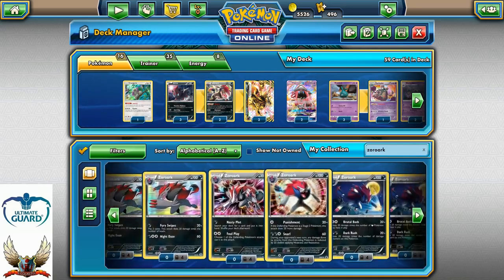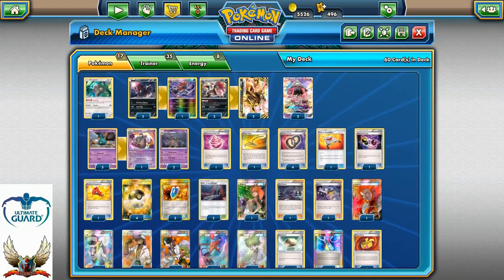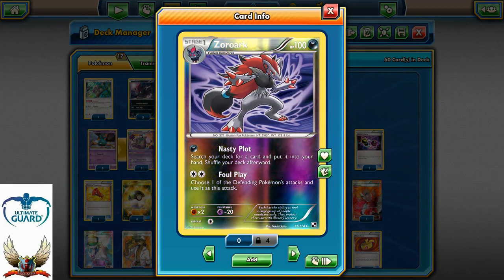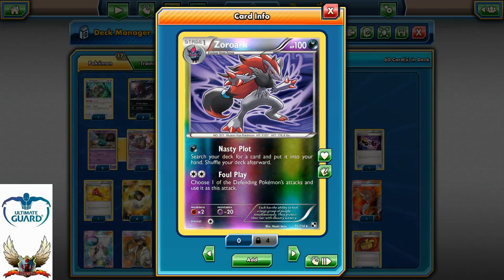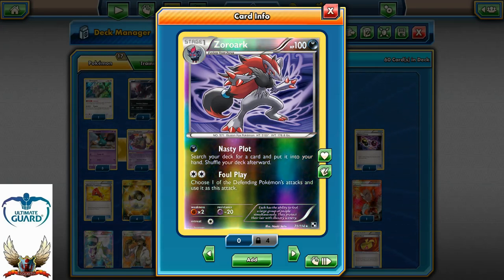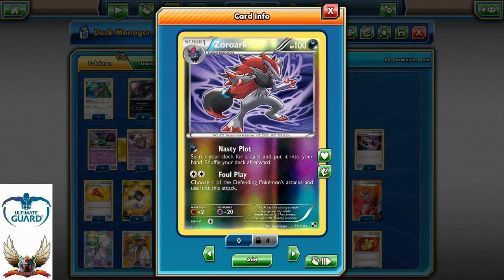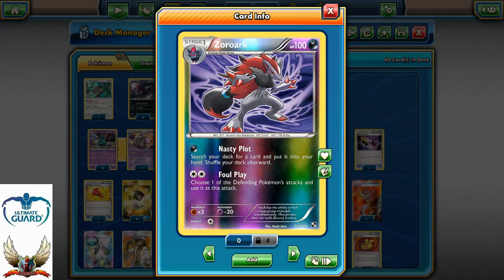We actually later added one Zoroark with Nasty Plot — or Full Play, whatever you want to call it. That was the card that helped us a lot. I didn't have a third Zoroark, so I decided to take one of these Zoroarcs with Full Play from Black and White, because with Double Colorless Energy you can just copy your opponent's attack even on turn one. We were expecting to play against Lapras and Eeveetall, and against those two decks you can simply Tapulele on turn one with Wally into Zoroark Full Play for like 160 — or maybe even more — with Double Colorless Energy.